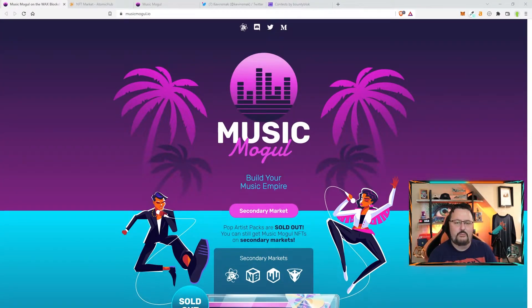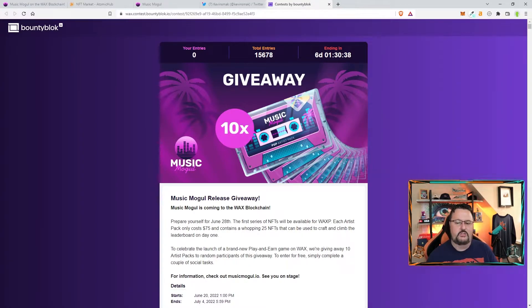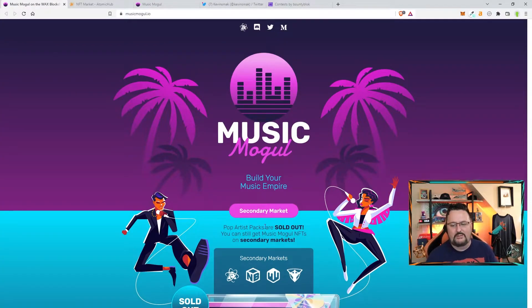They are going to be giving out some packs, so there are a few different ways to get them. One: comment down below something cool about this game and why you're interested, then go to my Discord under the Music Mogul giveaway room and put your YouTube name and WAX wallet. I'll be giving away four packs from comments. There's also one pack on Twitter — follow me at Kevin Smack. They also have their own contest giving away 10 packs, and finally you can purchase on the secondary market since the packs sold out pretty fast.